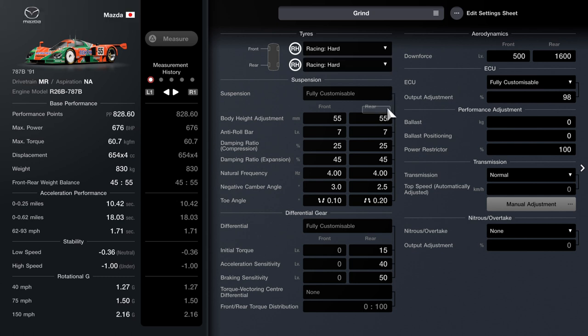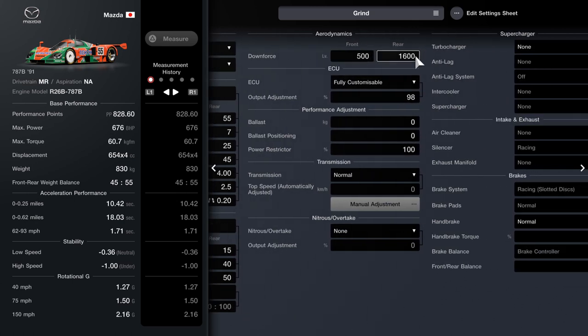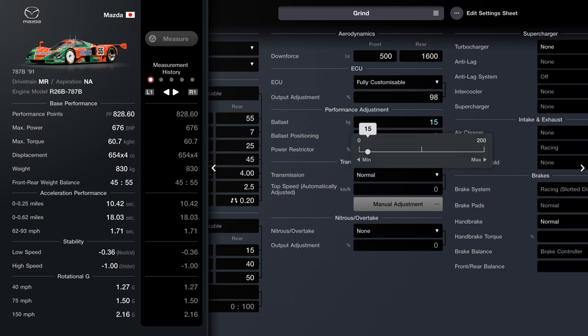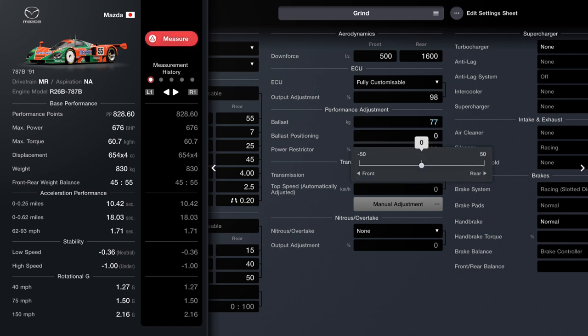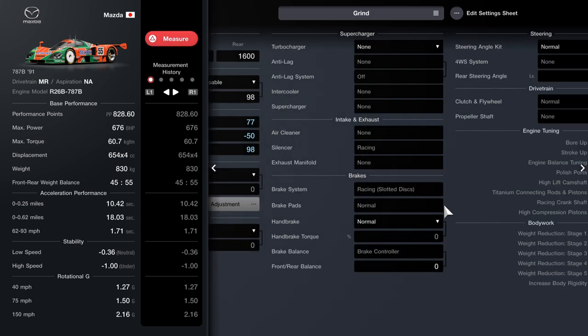We're going for the racing hard tyres. Body height and anti-roll have been changed. The differential gear has been changed for the torque. Downforce is set to 98. Brake ECU is set to 77. Weight is all to the front, and then 98 again. Normal transmission, no nitrous.